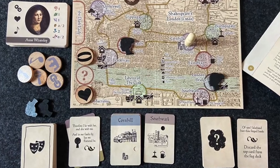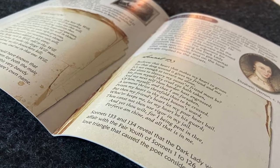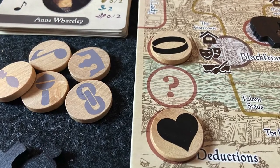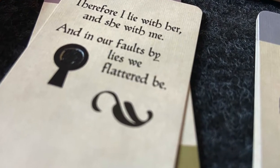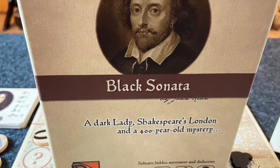This little work of art right here is from TGG Games and Side Room Games — Black Sonata. This is the best solo hidden movement game I've played. There's also MindMGMT in a much bigger box, but I personally prefer this one. You play as Shakespeare traveling through old Victorian London trying to find the ever-mysterious Dark Lady. You find clues to identify not just where she is, but who she is. If you arrive at her location and correctly identify her, you win; otherwise time runs out and she escapes the city.